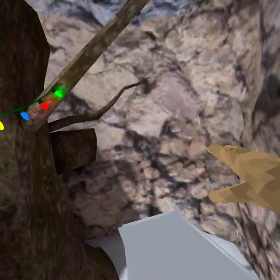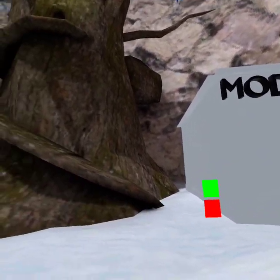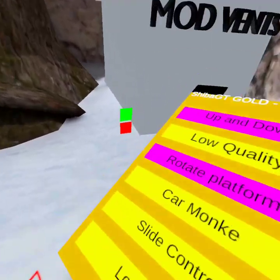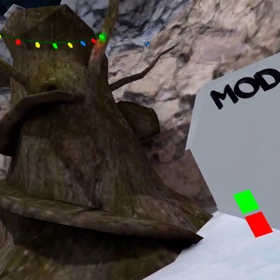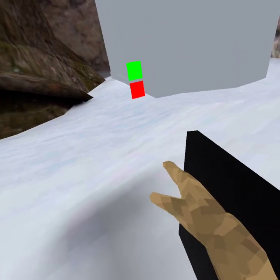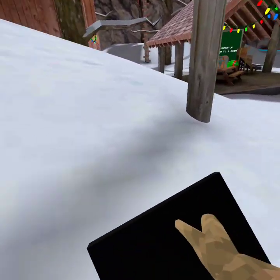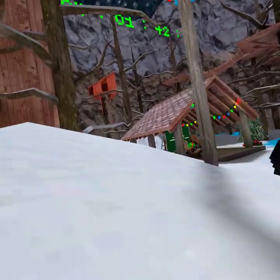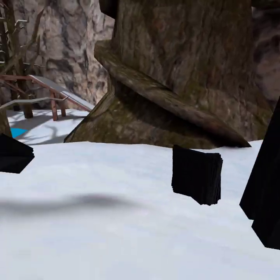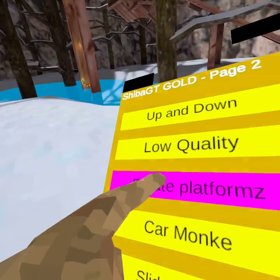For the controls: right is up, left is down. Low quality — that actually sucks so I'm not turning it on, and you can't turn it off. Rotating platforms — they fixed them. Never mind, rotating platforms is broken.